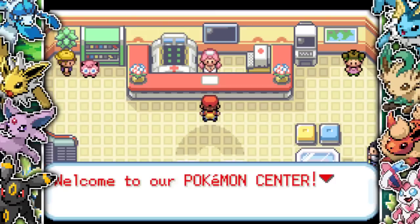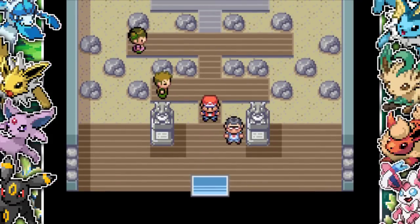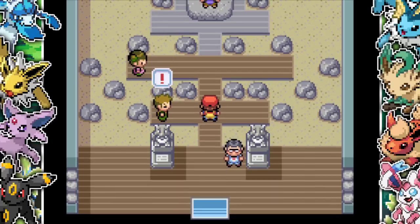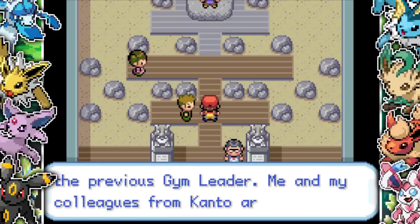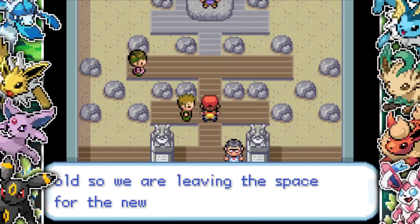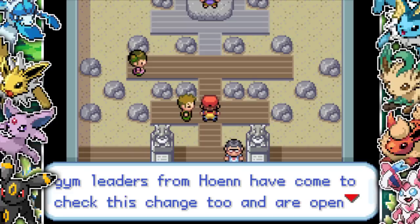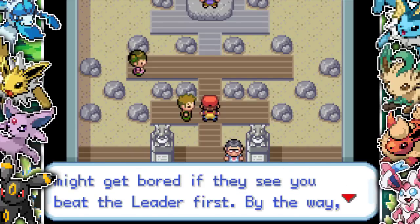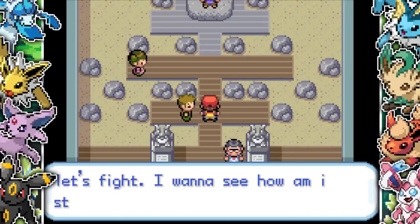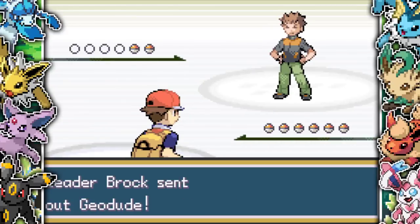We finally make it to Pewter City and Brock is here — he's no longer the gym leader. He says he's getting old and leaving space for the new generation, mentioning that all the Hoenn gym leaders have come to check out the change and are open to challenging you, but they'll get bored if you beat the actual leader first. You can fight both the Kanto and Hoenn gym leaders in each gym.